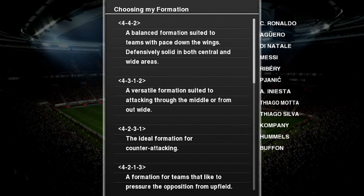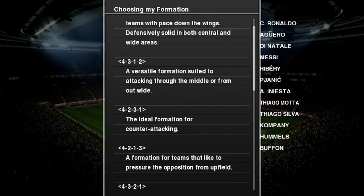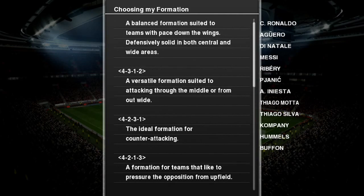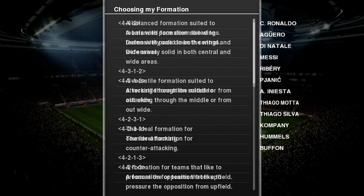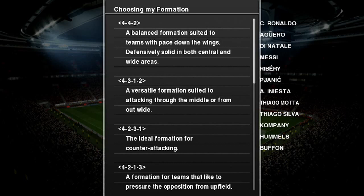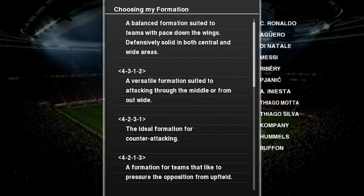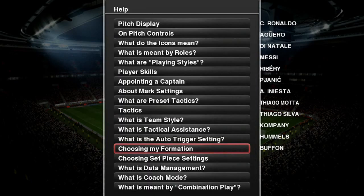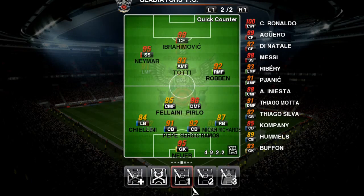For example, 442 is a balanced formation suited with a team that attacks down the wings. It tells you what each formation stands for. Now if I want to choose a balanced formation, or if I want to choose a formation to counter-attack, I'll go with the 4231.